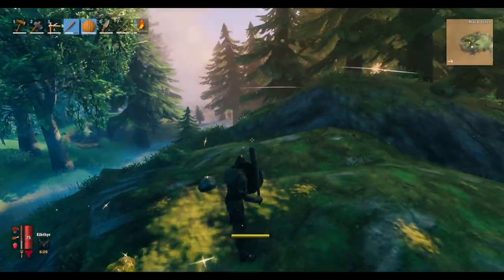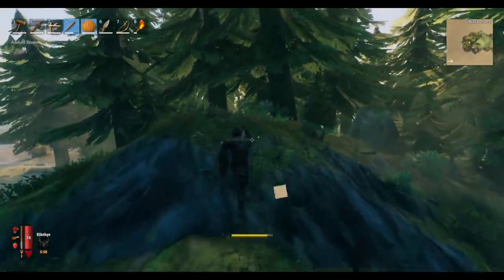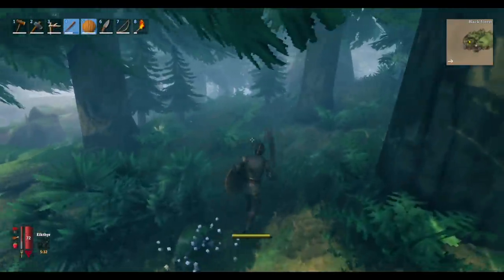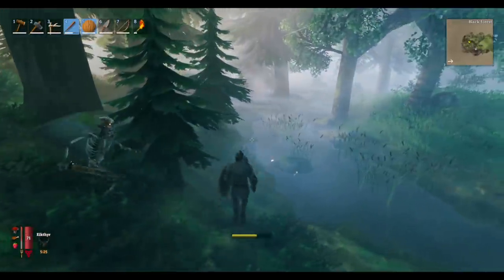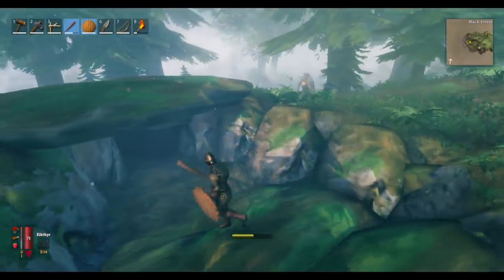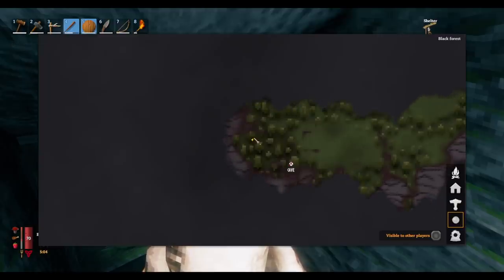I should put an X over this cave so we know that we've explored it already. There's another one of those portals — I don't know if we're ready to take that on just yet. Skeleton. We can lead the skeletons down to the portal and start a rumble. Oh, here's another cave — alright, this is more important. Let's just get in here. I don't think they can follow us into the cave. That brute just killed the skeleton. Let's mark this cave — again, just in case we die, find our way back.